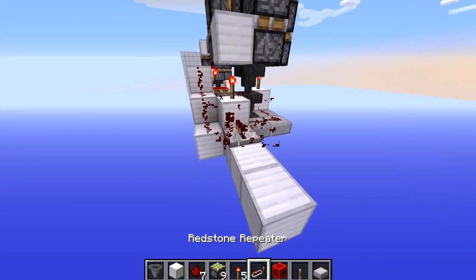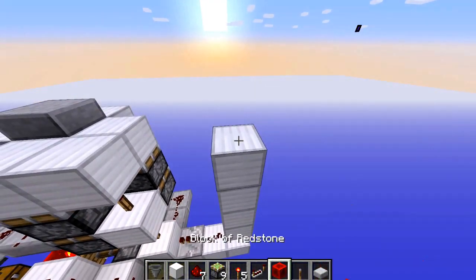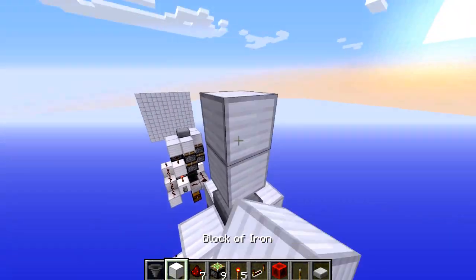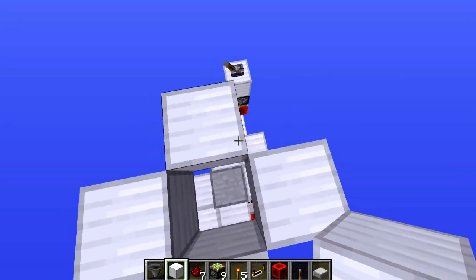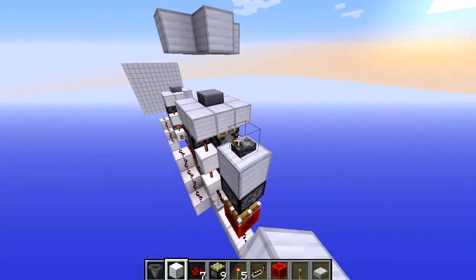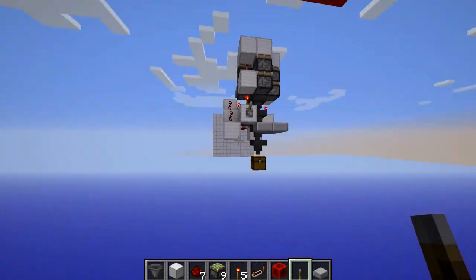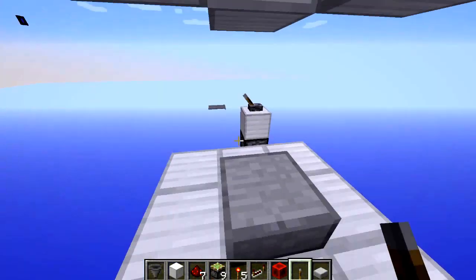You can input with a repeater on one tick — doesn't really matter. Put a lever up here and connect it to your inputs and it works like a charm. You can put your mobs in here and make a little chamber so they can't escape. Make it all pretty, close it up, kill the mobs, and everything gets transported down here. Hook up a chest or your storage system at the bottom — whatever you want.